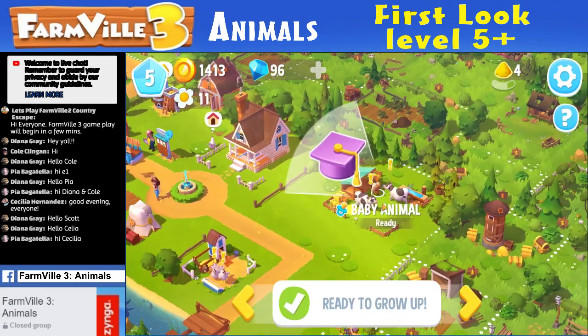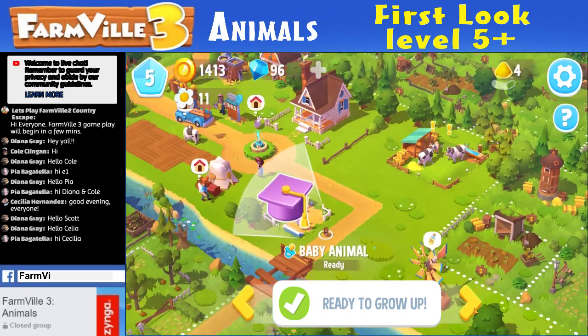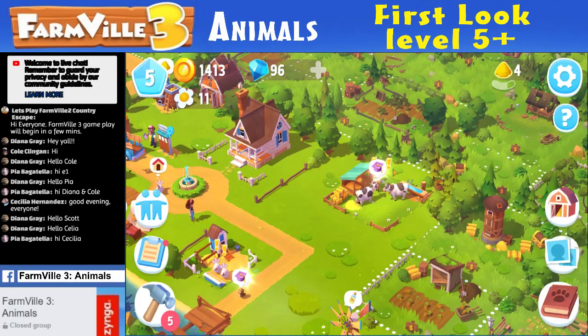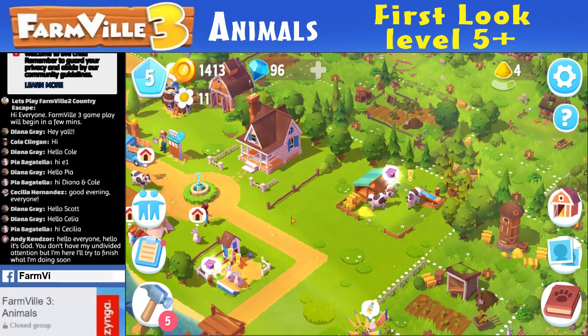If I click this cow, it says baby animal ready to grow up. I'm clicking the plus mark — you'd think something should happen here. It's just going between the two when I click. I don't get it. What if I just click the baby animal? Oh, maybe I don't know. I am so lost.